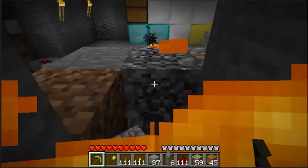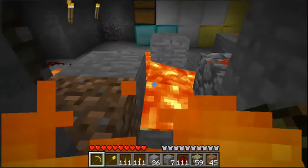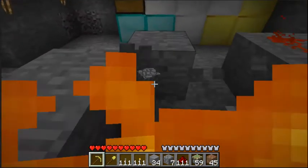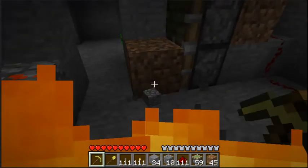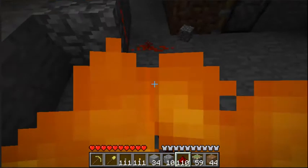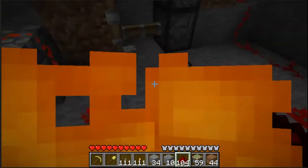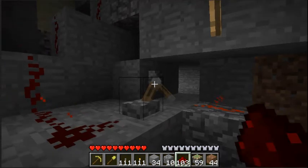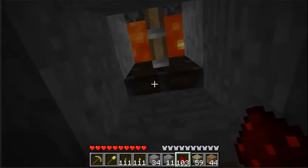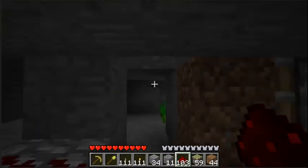Once you get this working again I'll show you guys something. Okay, here we go. So there's basically just a piston holding the lava up — take the safety off and the piston retracts.